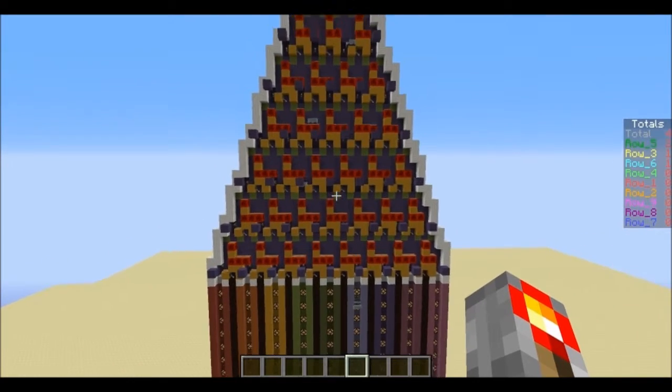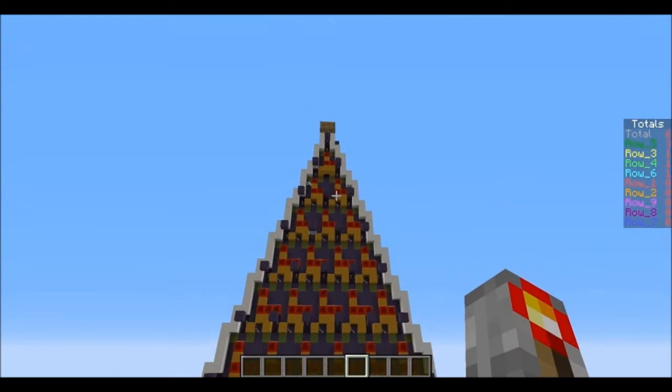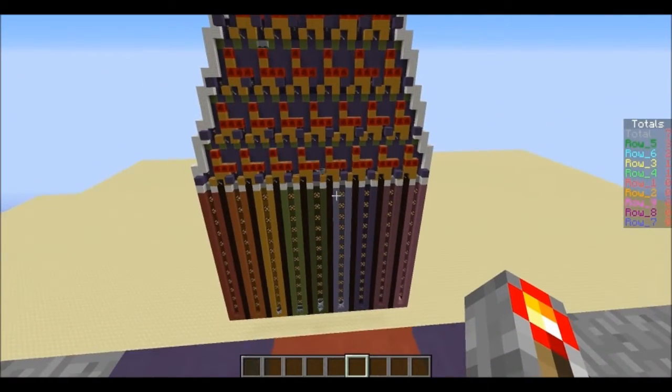So what this is, is a demonstration of binomial distribution, and also a demonstration of Pascal's triangle. You can obviously tell this is a triangle. If you count the layers, there's one, two, three, four, five, six, seven, eight layers down — nine rows at the bottom.